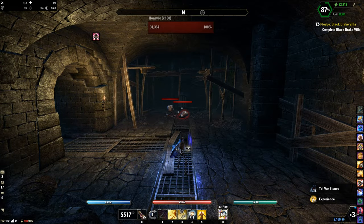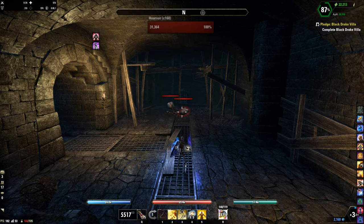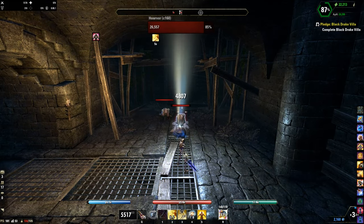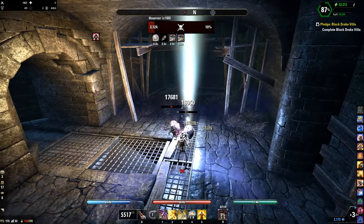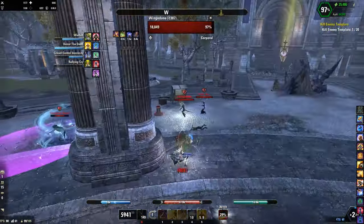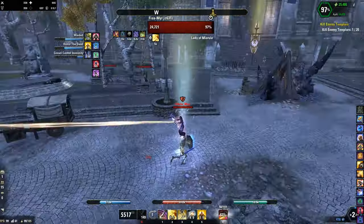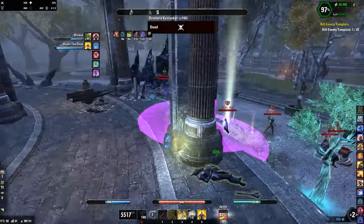Quick talk about the rotation — pretty simple with one bar. Keep up Race Against Time for minor force. Start with Purifying Light, into Pierce Armor, into Dawnbreaker, and then Puncturing Sweeps. That's it with the PvP build — it's a one bar PvP build, so nothing complicated, simple and effective, not much to say to be honest.